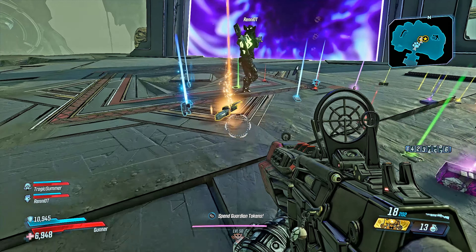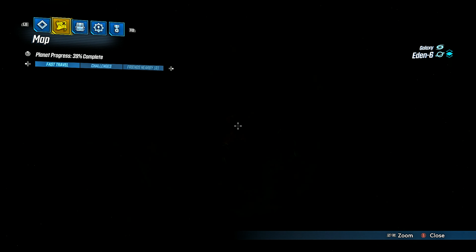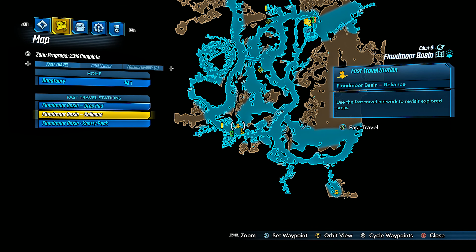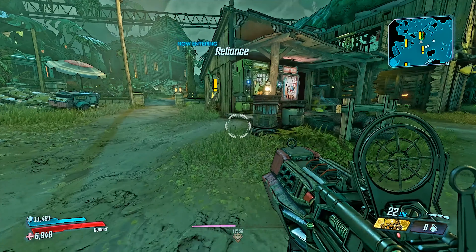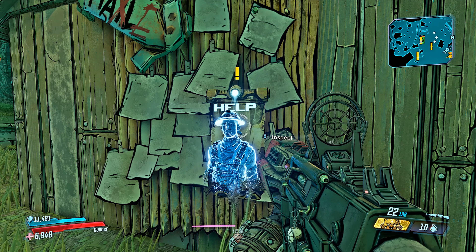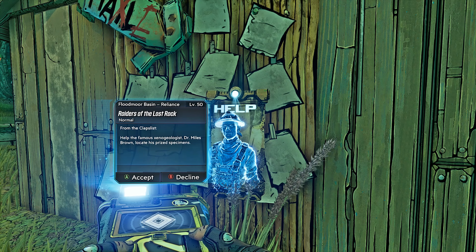Alright, so with that out the way let's just jump right into it. We're gonna start off by heading to Eden 6, more specifically we're going to Floodmore Basin, and even more specifically we're going to Reliance Village. This is where you want to spawn. Once you get in the village, run up to the bounty board and you will see this quest. Now I noticed this quest becomes available a little later on into Eden 6 — it's not there as soon as you hit Eden 6.